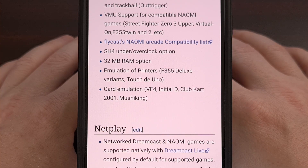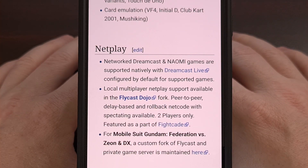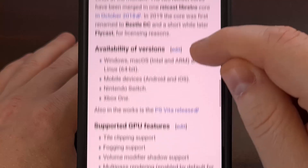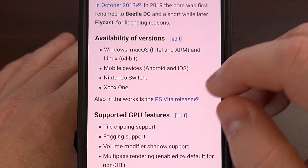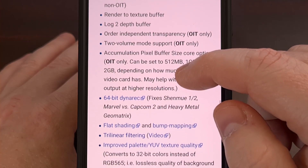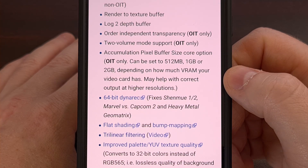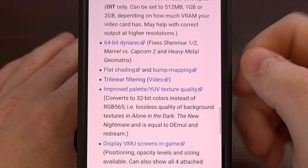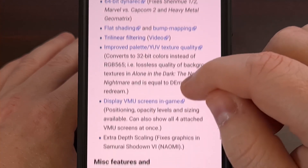Netplay is supported with Flycast on both Dreamcast and Naomi games. There's local multiplayer support, and it's able to support GPU features like tile clipping, fogging, multi-pass rendering, and 64-bit Dynarec fixes for Shenmue 1.5, Marvel vs. Capcom 2, and Heavy Metal Geomatrix. The list goes on with support for flat shading, bump mapping, tri-linear filtering, improved palette and YUV texture quality, and extra depth scaling that fixes the graphics for Samurai Shodown 6.